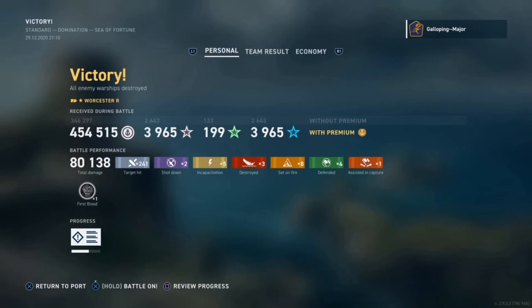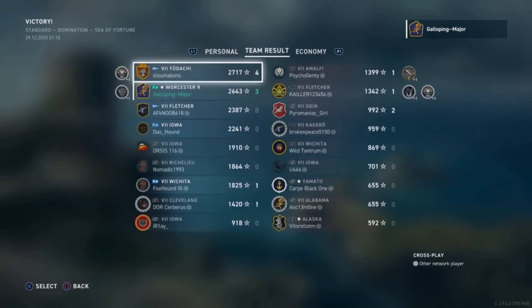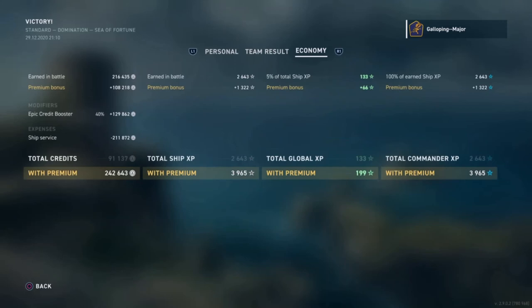241 hits on target, 8 fires and 3 kills, 4 defending ribbons and a capture assist — 80,000 damage and first blood, which is quite nice. Killing their Kagero quite early was particularly helpful, as killing a destroyer usually helps with your ship XP, putting me in second place on the team. Economy-wise, I had to use an Epic Credit Booster and a Premium Account to ensure a healthy profit. Without the Premium Account I would have still made a profit, but that is really dependent upon the Epic Credit Booster — without it I'd make a loss, due to the ship service cost being approximately 210,000 credits.